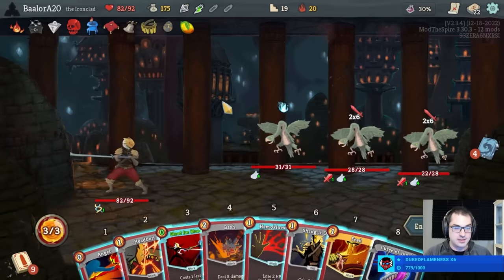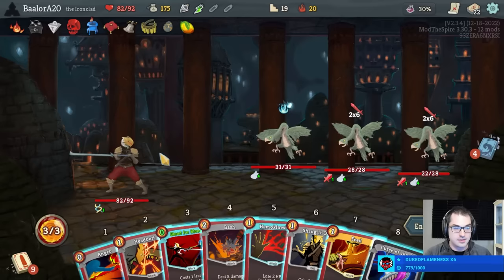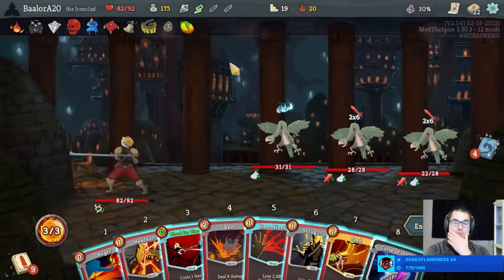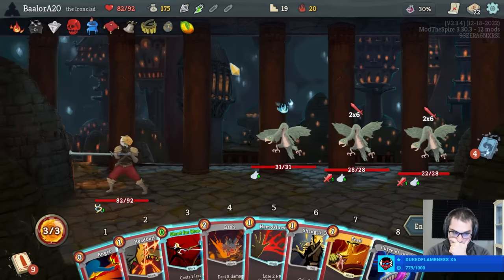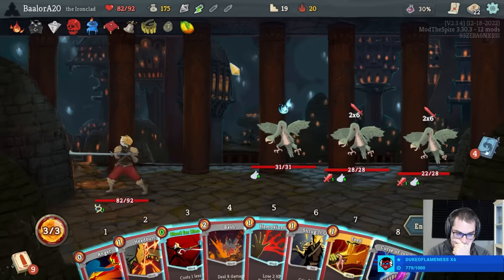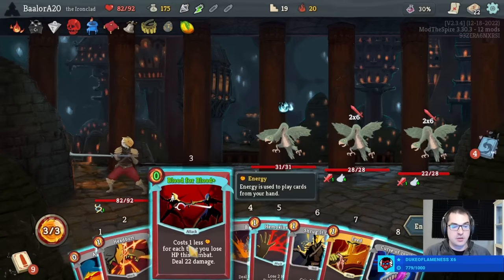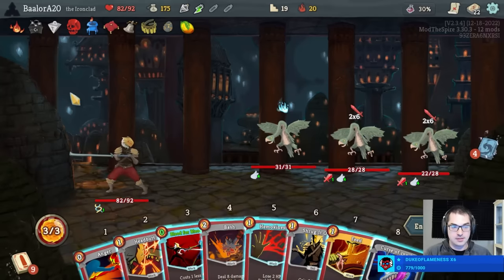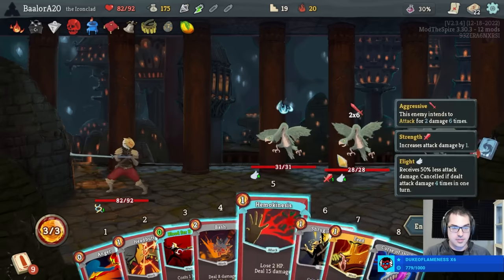We can Headbutt Blood for Blood and draw it again. So as far as I see it, we Feed on one of them and block for eight here. Maybe I Headbutt Shrug — Blood for Blood, Headbutt Blood for Blood, Shrug it off, draw the Blood for Blood. Just to be clear, we're drawing it with Shrug. But is there a way to maybe hit both of them here?